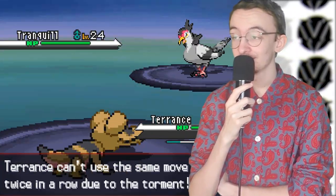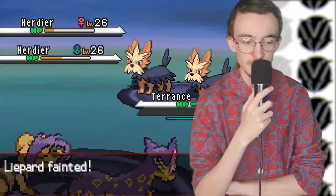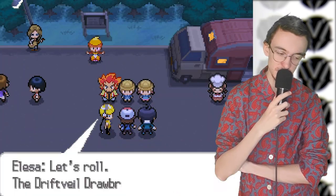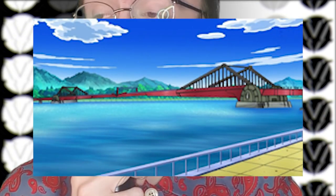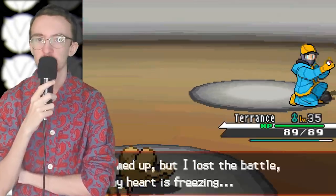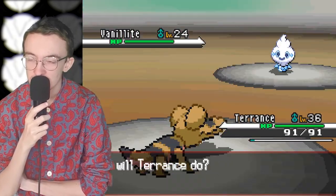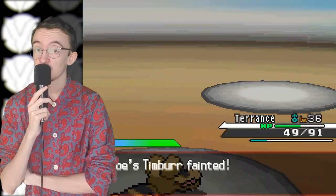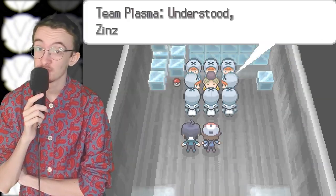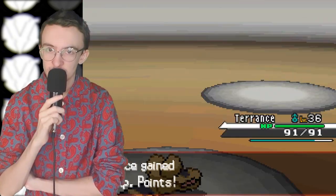Another battle with Cheren, then we team up with him to fight the Subway Bosses. We make clean work of those and then make our way to Driftveil City over a lovely bridge. Before the Clay fight though, we had to round up Team Plasma goons. From my prior knowledge of the game, I knew they were in a cold storage warehouse, so I go investigate - and there they are in a shipping container. Personally I would have locked the container and sent them to Kalos, but apparently we have to beat them. So we do, easily.